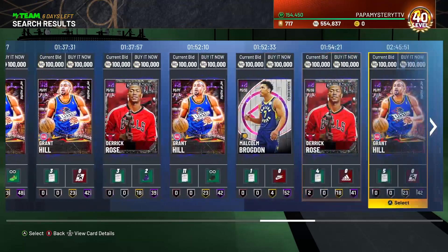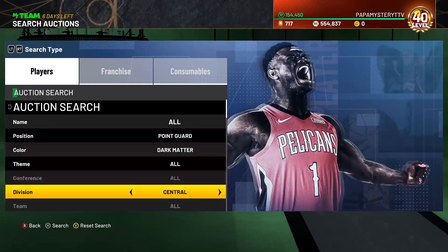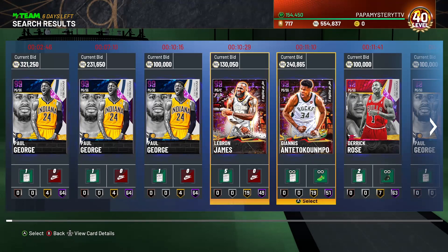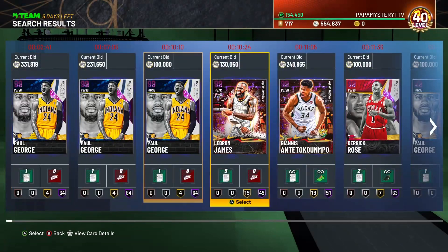As of now, it's not looking good at all, which is tough. But if it is working, there are a lot of great cards that pop up on this filter. Paul George is on it now. LeBron, Giannis. It's an amazing filter.